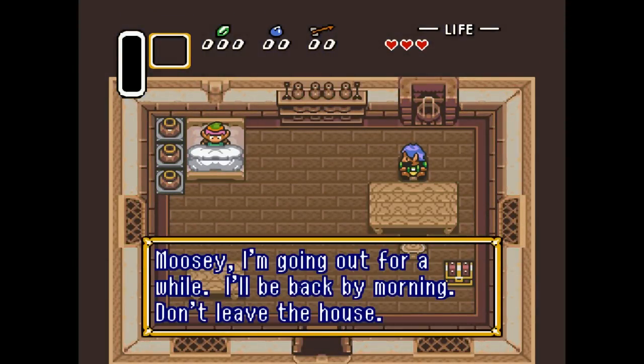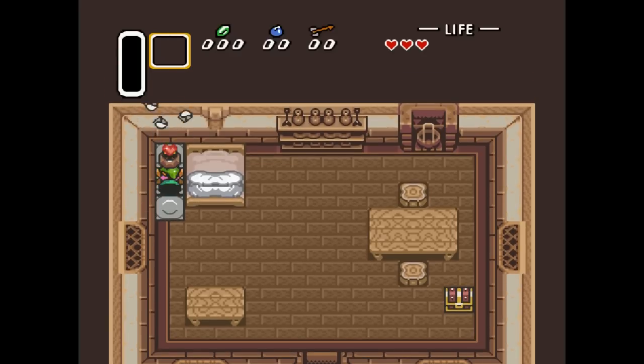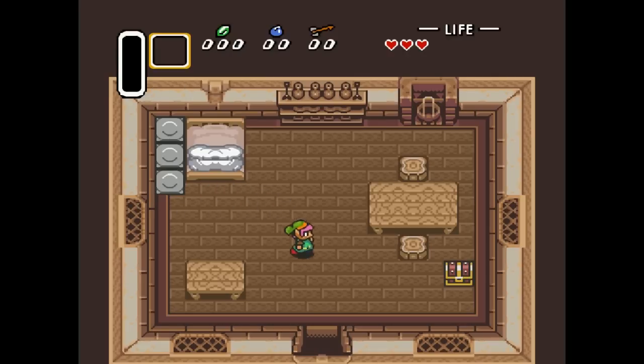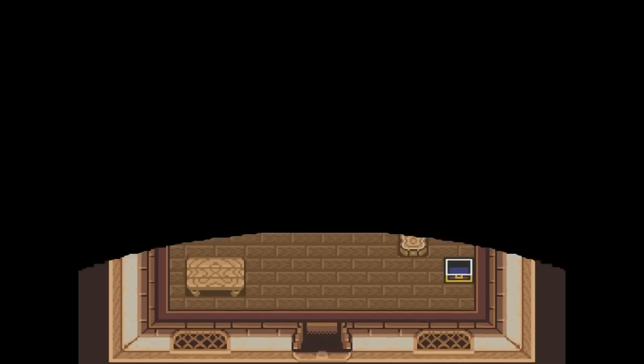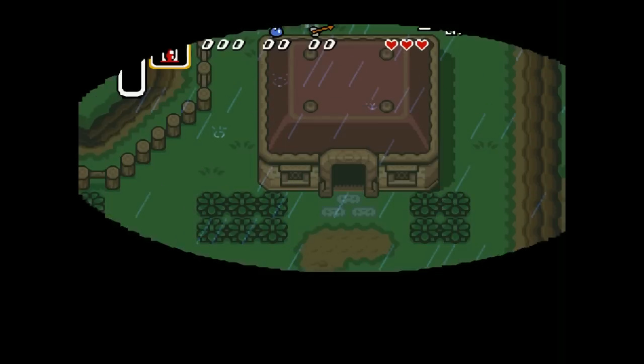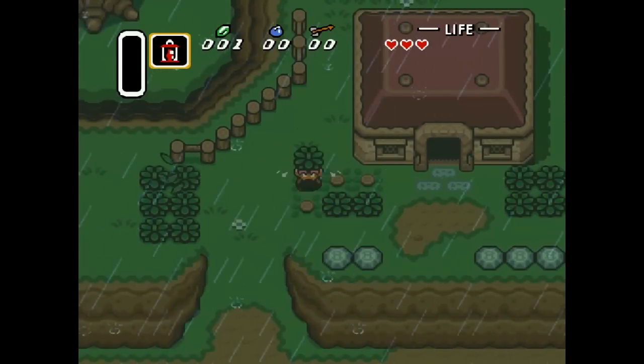'Moosey, I'm going out for a while. I'll be back by morning. Don't leave the house.' Okay, so as you can see I can lift these pots and under them are hearts, which I really don't need, but they're there just to tell you this is what you have to do — this is what you need for life. You can lift these as well and get any rupees you need.